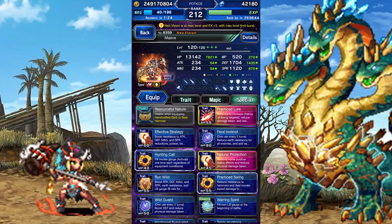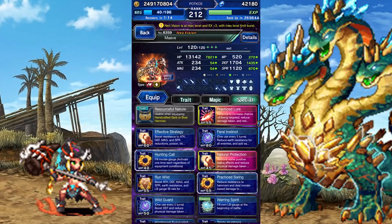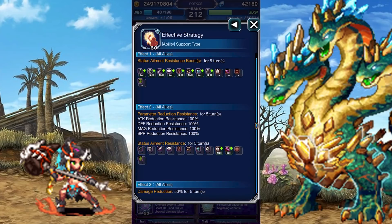Onto her active abilities. Practice Lure is an active provoke, gives Maeve a 75% general damage mitigation buff, and a whopping 65% physical and magical mitigation buff against beast and dragon enemies. Effective Strategy will grant your team resistance to all status ailments, breaks, stop, charm, and throws on a 50% general mitigation buff as well. Oddly, despite having a provoke symbol, it does nothing of the sort.